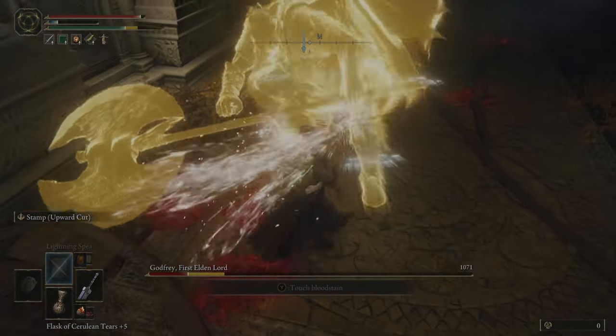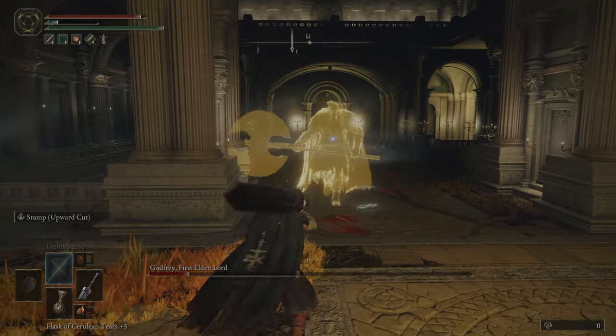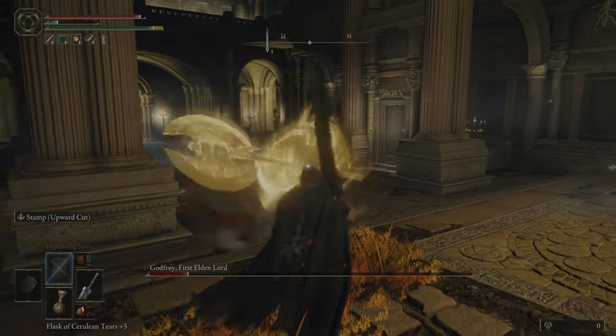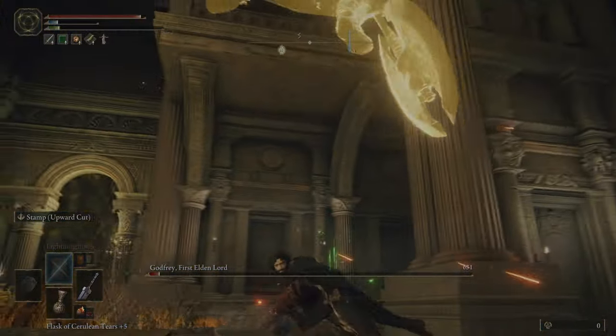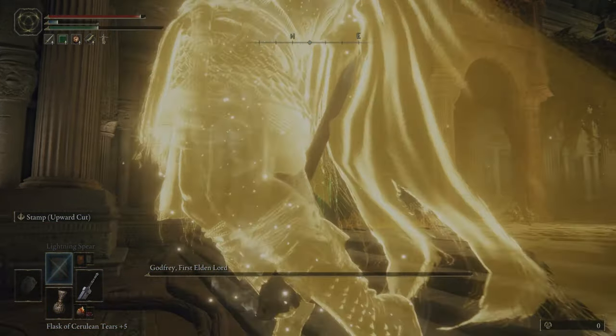I like this strategy because he's susceptible to being staggered, and this opens him up to a big critical hit. He has two attacks that are great for following up the jumping heavy: one is the overhead slam you just saw there, and the other was in the very beginning of the video where he jumps and throws the axe at you. Probably don't do what I just did there — I didn't take damage because there's a space of invulnerability when you're right up against his body, but it's kind of tough to nail that spacing.